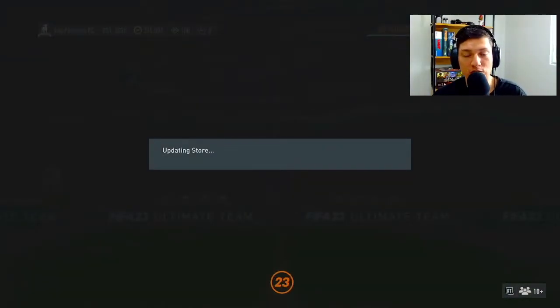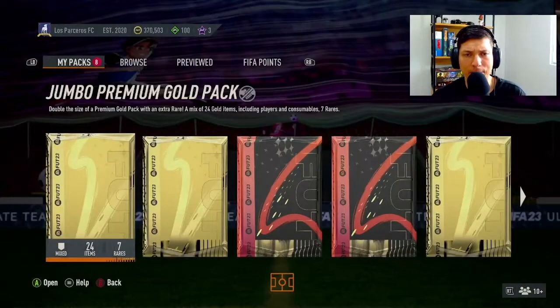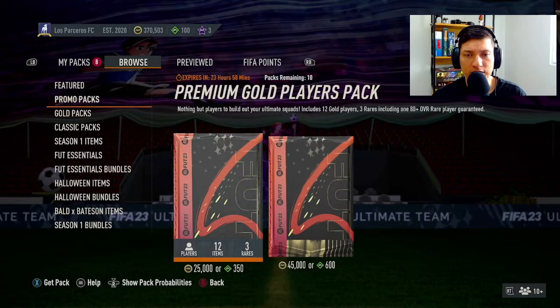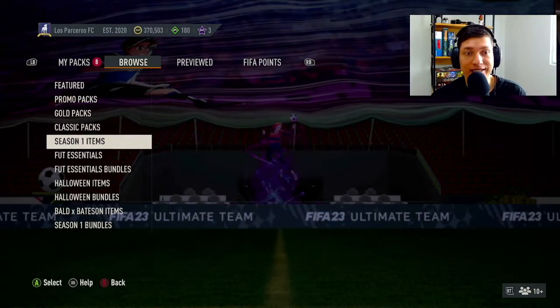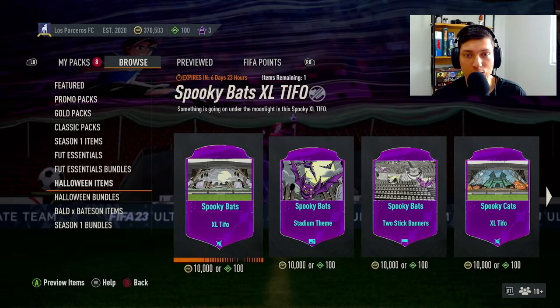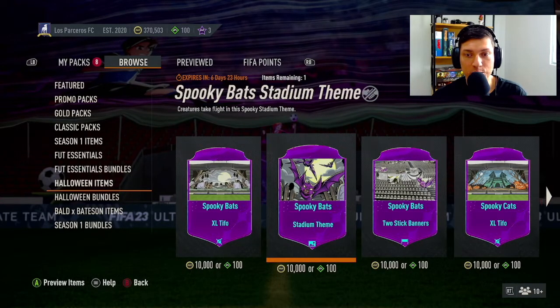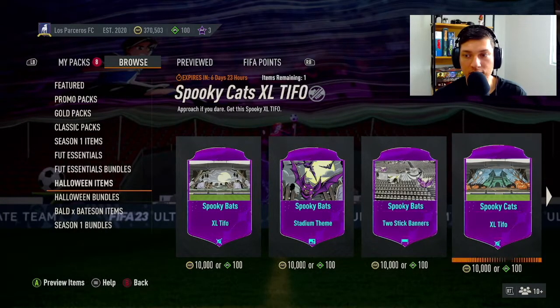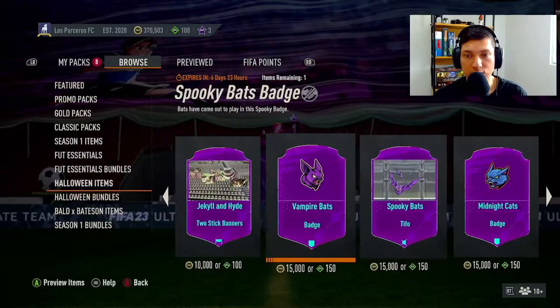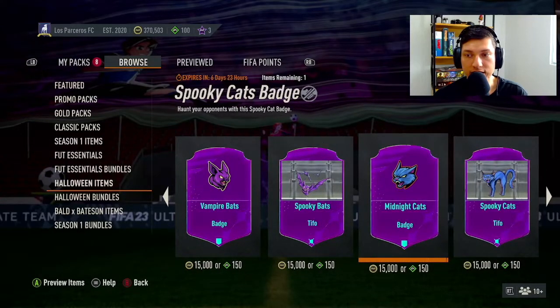Let's check out the promo packs — I don't imagine anything being there but we'll check it out. There's a 25k pack and a 45k pack, those have been there for a while. We did get a new Halloween item — I like the spooky bats theme, it's only 10k and I almost want to buy it. Jekyll and Hyde is still there, the badge looks nice, and the midnight cats too.